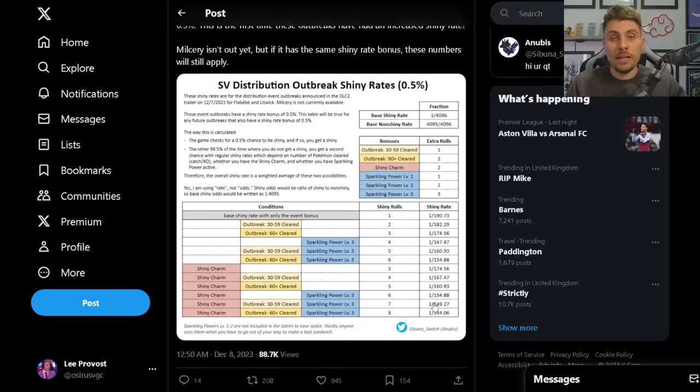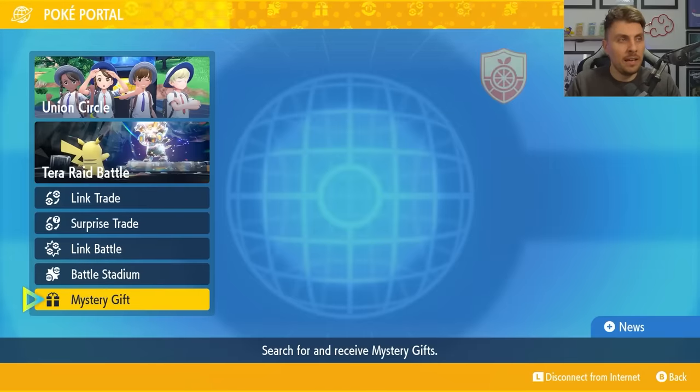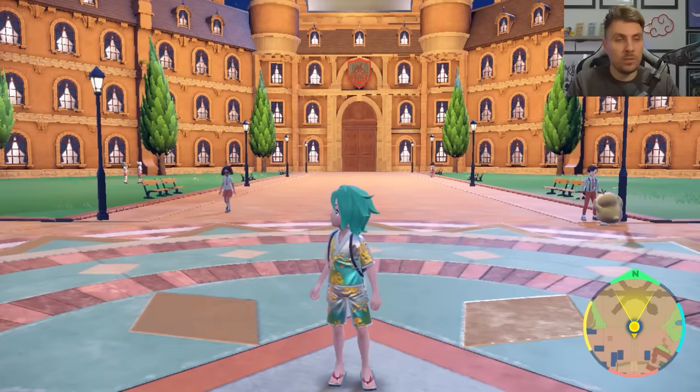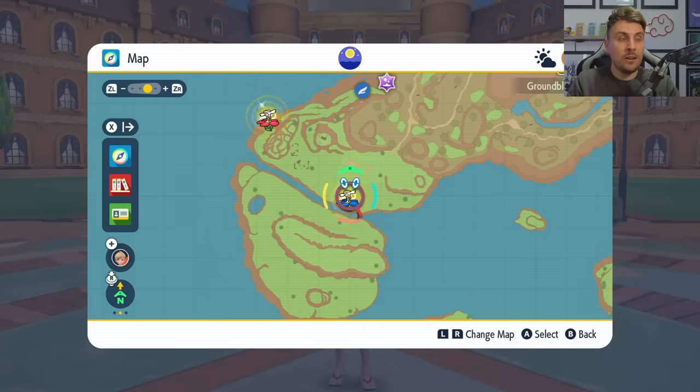These are ridiculous odds so it's really worth taking advantage of these mass outbreak events when they're running, especially because it's so easy even without a sparkling power level 3 sandwich to get a shiny. To access the event, make sure you're connected to the internet, then come down to your Pokeportal into Mystery Gifts and check Pokeportal News. That'll update all the dens in Paldea, Kitakami, and the Blueberry Academy when Indigo Disc content becomes available on the 14th. On your map you'll be able to easily identify these events - look for Flababy in Paldea and shimmering sparkles around the mass outbreaks, indicating they're part of the event.